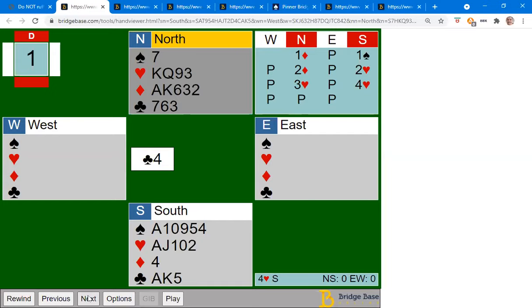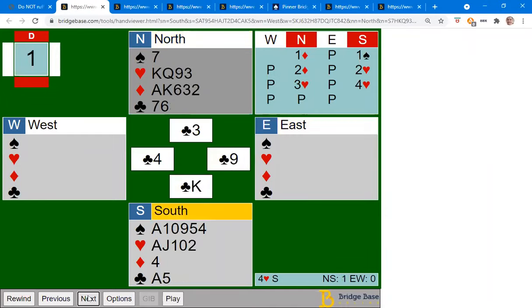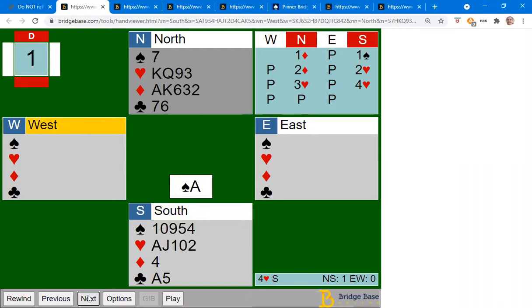This is a kind of hand where it probably works out best to try to cross-ruff the hand and never actually draw trumps. There's a very good chance of eliminating all your spade losers if you can ruff them all. We've also got the ace-king of diamonds, which will allow us to discard something from the South hand - that will be another way of getting rid of a loser. This is a perfect hand for a cross-ruff, and that's what I'm going to do. I'll win the first trick with the king of clubs and not touch trumps.